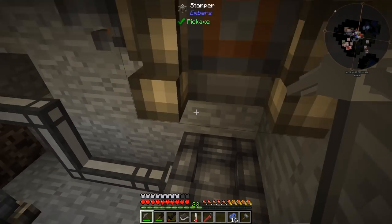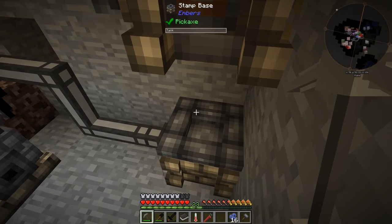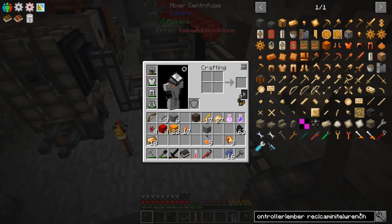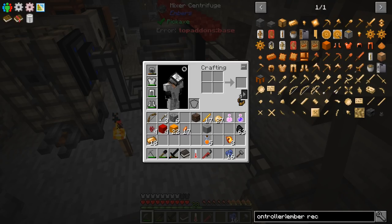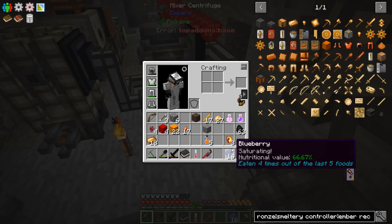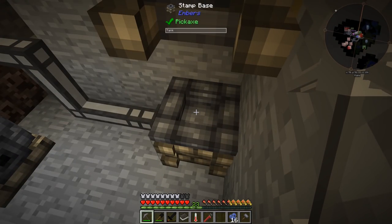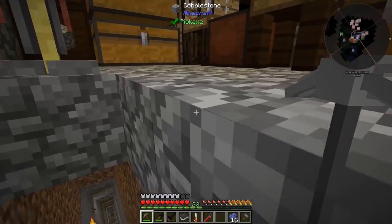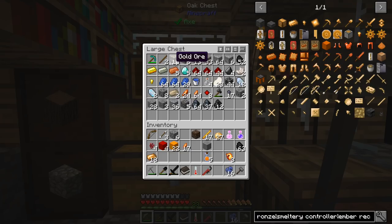Now let's backtrack and figure out where we are in this process. We're doing the coke bricks — we need dawnstone ingots per coke brick, and we're going to need 27 bricks. That means we need 56 dawnstone. So we need more gold and more copper. There's a lot of things going into this. I'm going to have to do a little more mining for gold because I don't think we'll have enough for all the dawnstone we need. A lot more stuff to do — let me get to it and we'll be back.